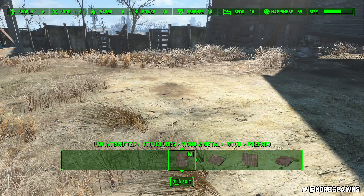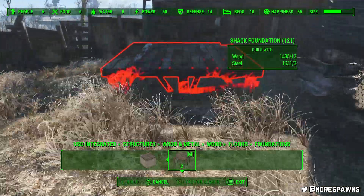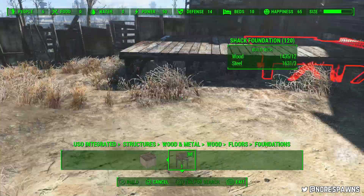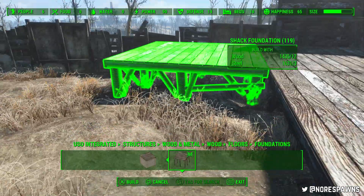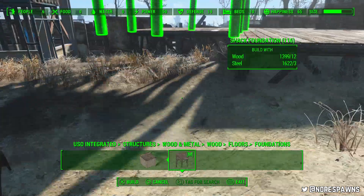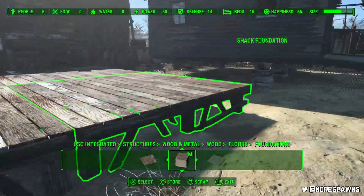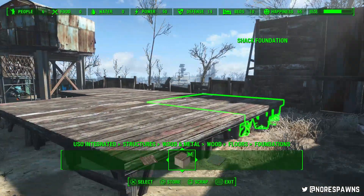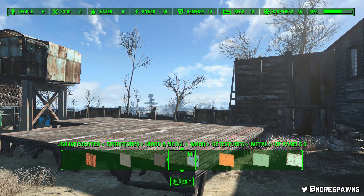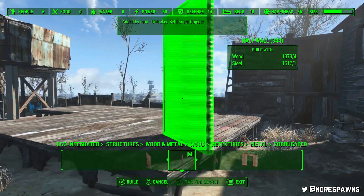In this video I have made a farmhouse, and this is one of those builds that kind of would work quite well on its own or in quite a large open area. However, in this instance because I'm kind of trying to build up Sunshine Tidings Co-op and actually finish it, I thought I'd just kind of squeeze it in here. It actually works quite well because I'm starting to develop this kind of little alleyway in this section of the settlement.